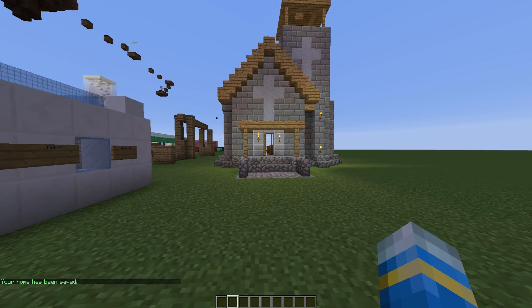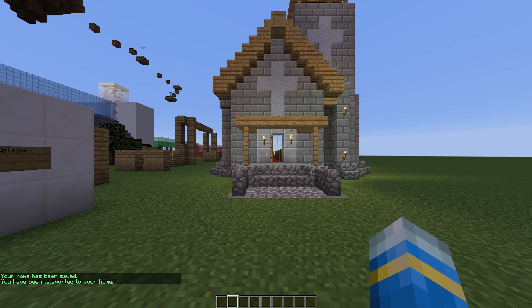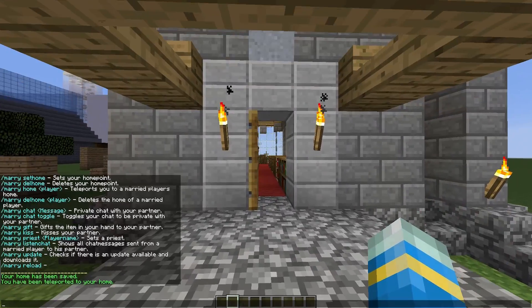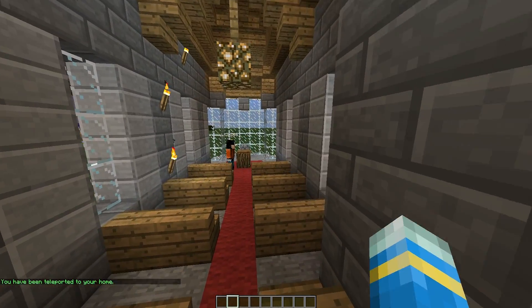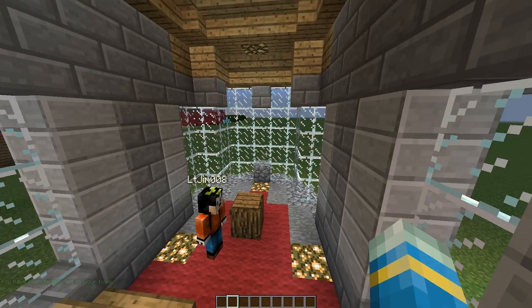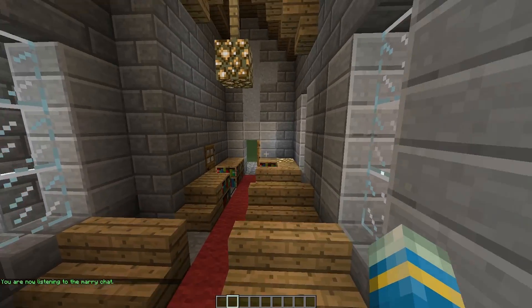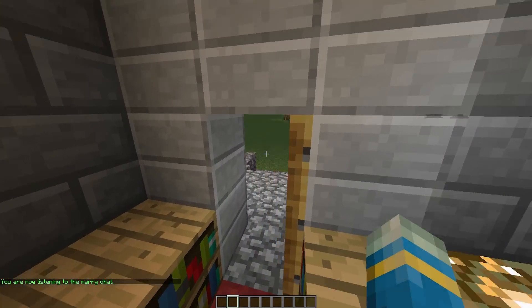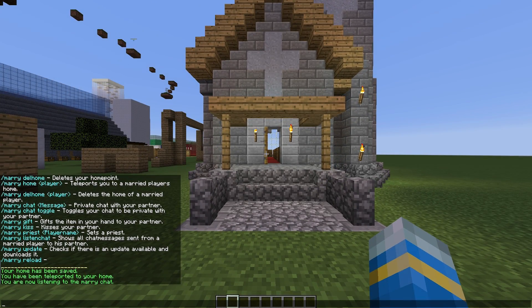We're going to do '/marry set home', and obviously you can do '/marry home' to teleport back, which is a very cool feature. You can even listen to your partner's chat, so you can do a bit of snooping to make sure they're not cheating or whatnot - it's absolutely hilarious that they've added that. With 'listen chat' on, we can now see what they're typing.